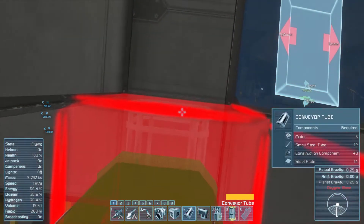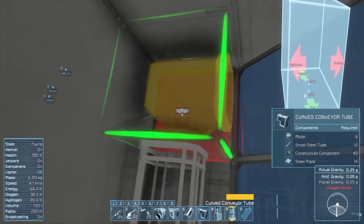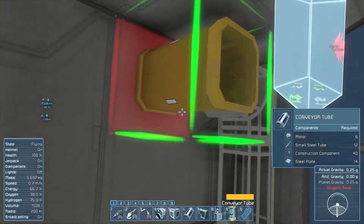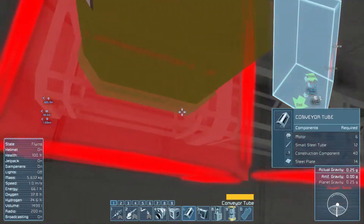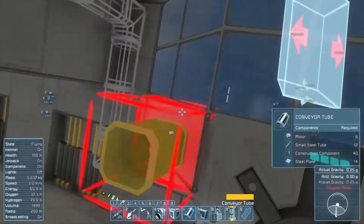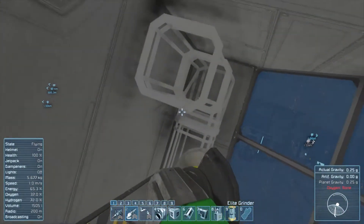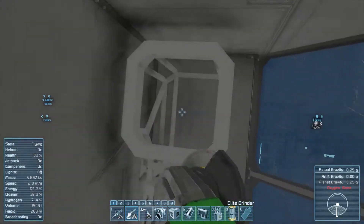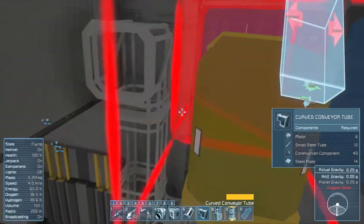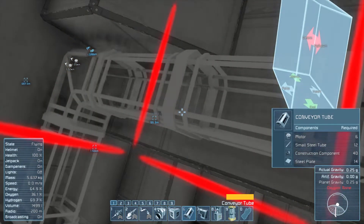I am excited to finally have a much larger interstellar traveling ship because I think it should be quite interesting. I went one block too high. I do think one thing I want to do with the hangar area is red lighting, just because I think it would look really cool.